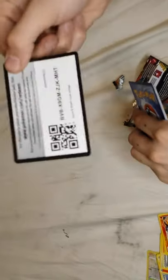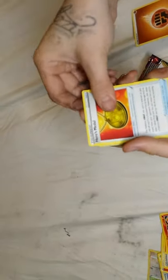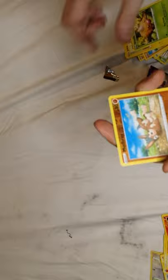Alright, last pack guys - come on, big money! It's a green card - I don't know if that's gonna give us anything good. Got Hero's Medal, Hit More on Top, Croconaw, Pikachu, Mudbray, Joltik, Weedle. Reverse holo Mudbray and a Manectric non-holo rare.